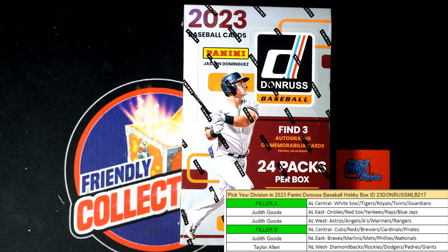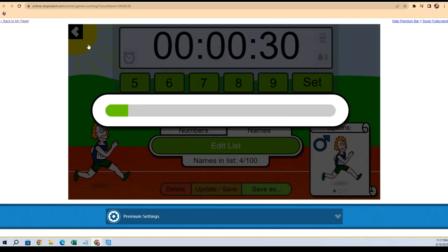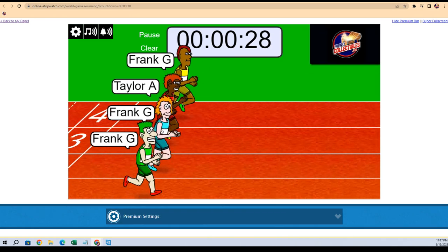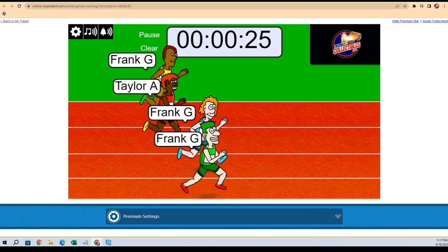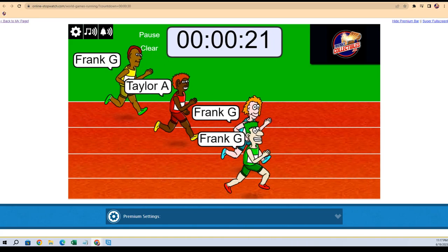Let's do the Filler A race. We're going to shuffle seven times — one, two, three, four, five, six, and seven. The winner of this race is going to get the American League Central division. Winner of the race gets the AL Central, let's do it.